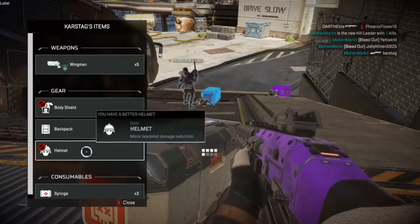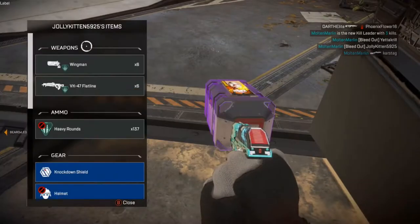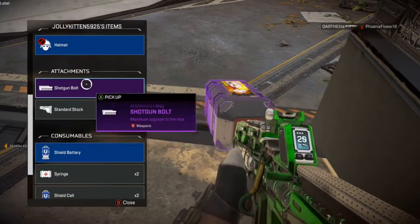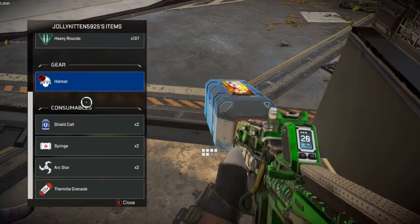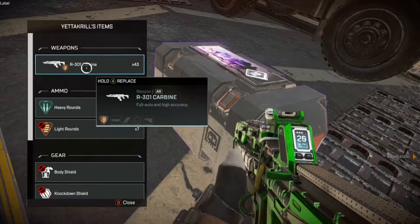Legendary knockdown shield — resurrection — can self-resurrect once. In addition to 750 damage protection while knocked down, you can revive yourself one time. That's it for legendary gear.